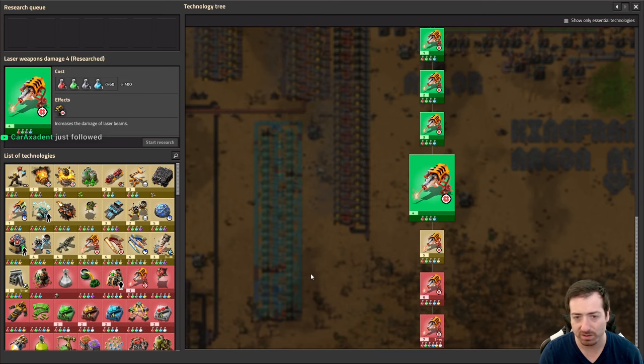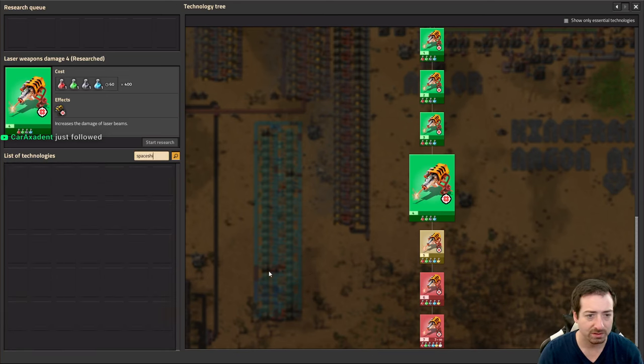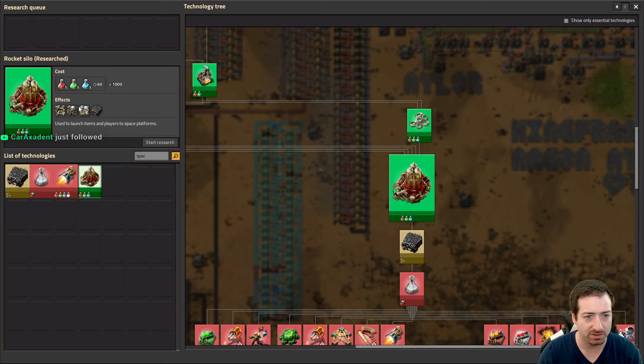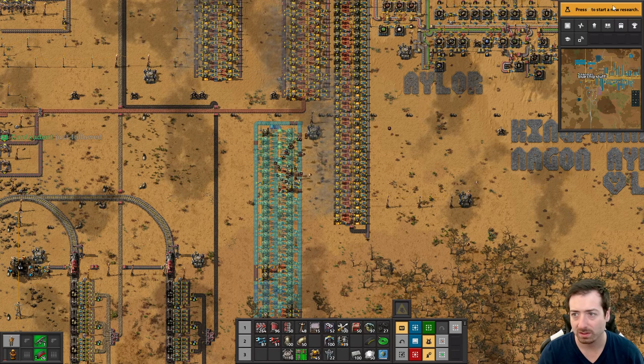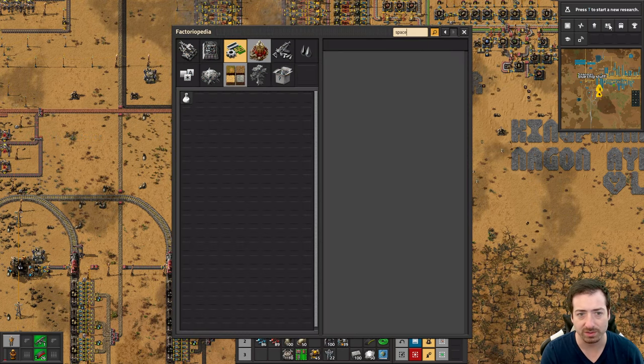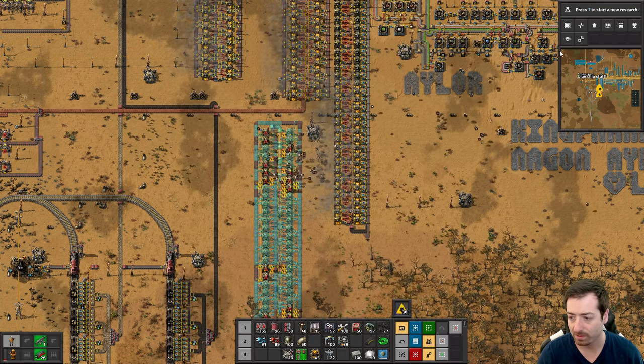Search for spaceship — you can see it in the tech tree. There's no rocket part in the tech tree. I doubt spaceship is here either. I just have to build the rocket silo, I think.